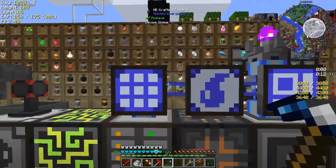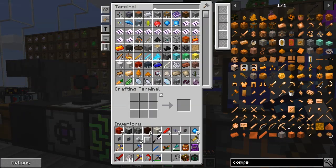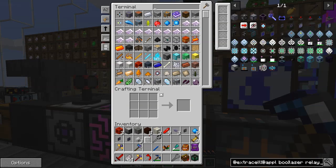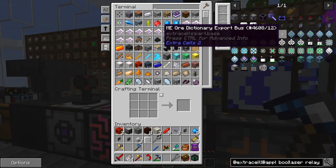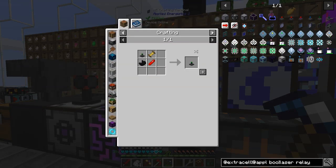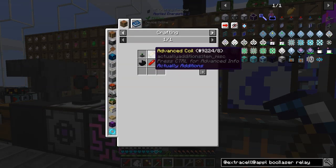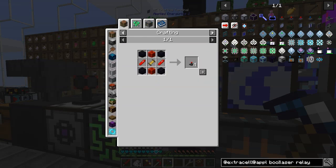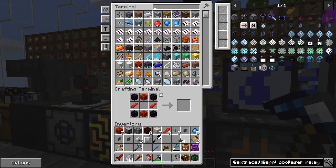What I'd like to do today is complete one quest we haven't done - it's to do with copper, because I needed copper to make some advanced coils. Basically to complete this we've got to make an advanced item laser relay. For that we need an advanced coil and an item relay. An item relay needs a fluid laser relay, which needs an energy laser relay. Let's make some of these - I'd like to make four.